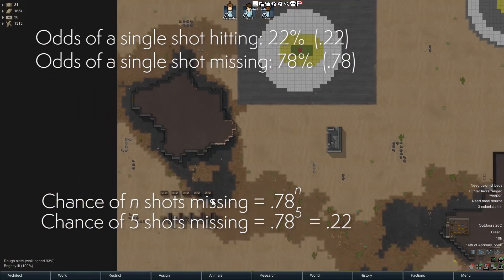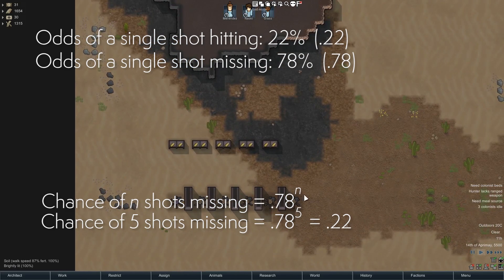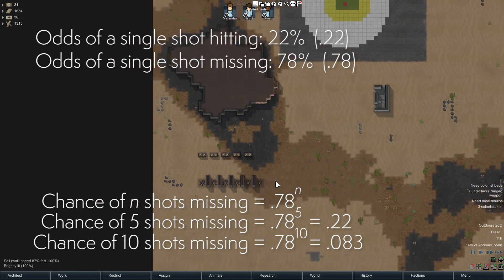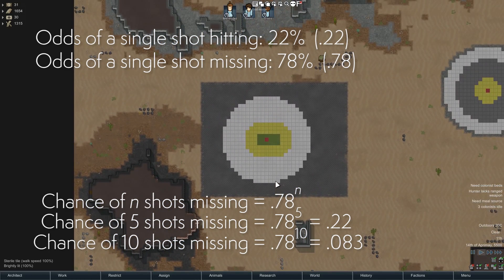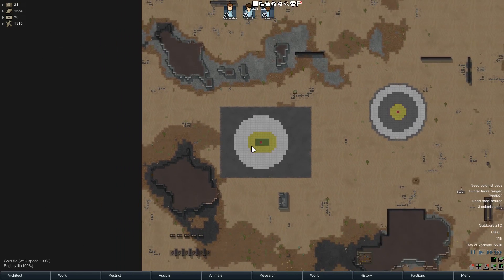So actually with five mortars, it's about a 78% chance of hitting. If you take that to the power of 10, there's about a 10% chance of missing, so 10 shots gives you about a 90% chance. And that's the general recipe you want to use for figuring out the chances.